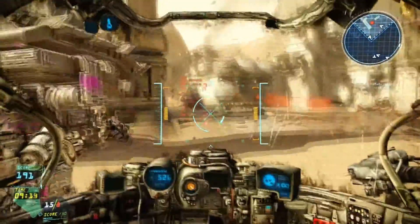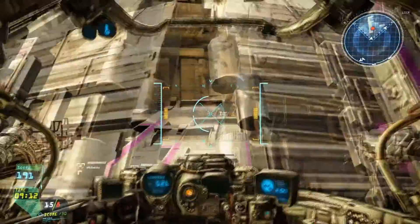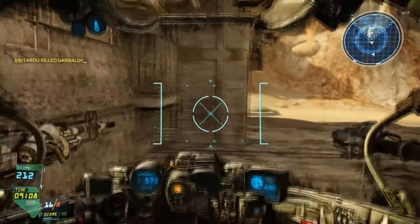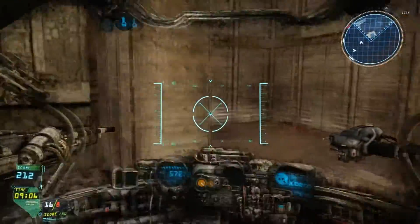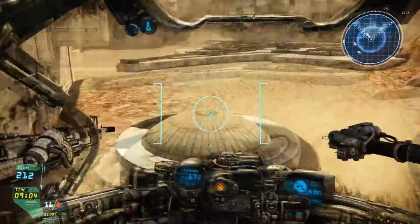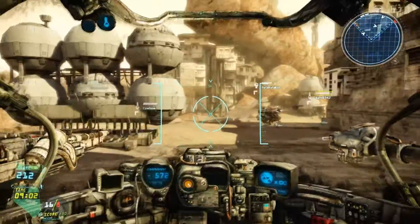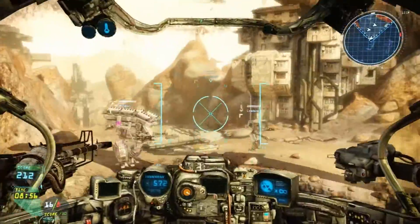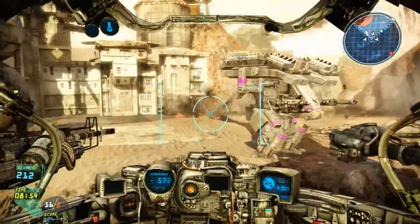Kill-wise, it's based on whoever gets the last hit on a player. Even if you did the most damage, whoever lands the last hit gets the kill — sadly. But fortunately, you still get an assist for helping out. And even with an assist, you can earn EXP and money.